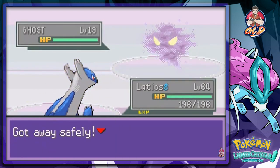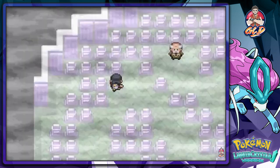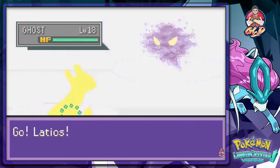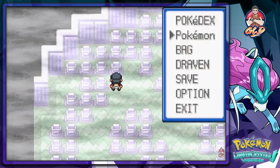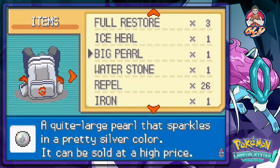We lost the Silph Scope in the battle down here, so we can't do much right now. We're going to have to use a Repel — let's find it. There we go, we've got plenty of Repels.